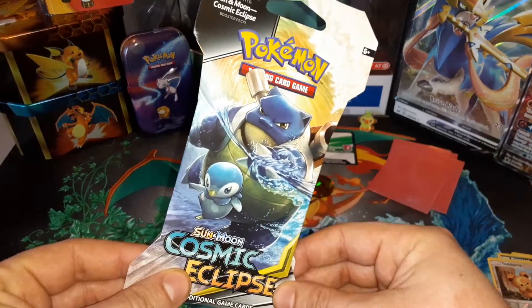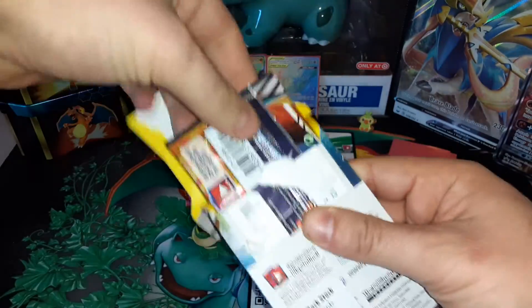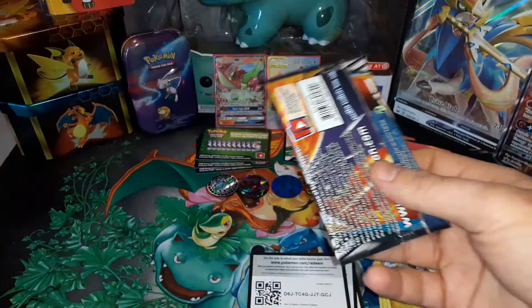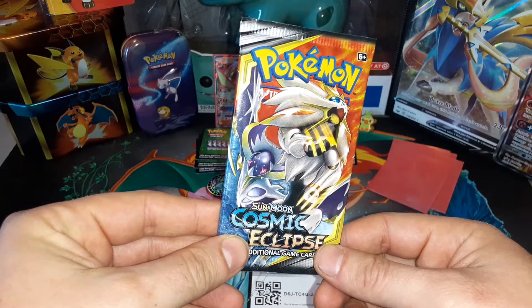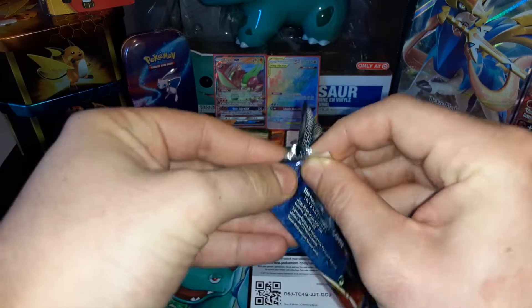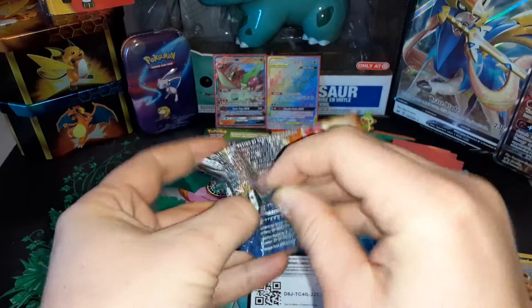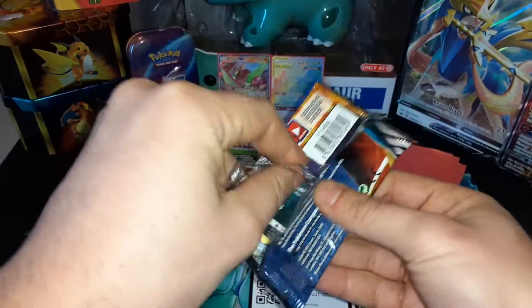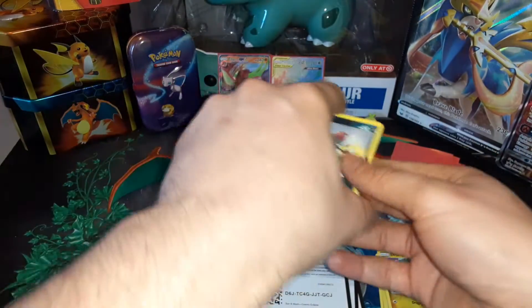Last pack — Blastoise and Piplup. And it is Solgaleo and... Solgaleo and, ah, sorry I wouldn't even begin to say the other one. But I think we got different pack arts for each one we opened, even though they were different on the other side.